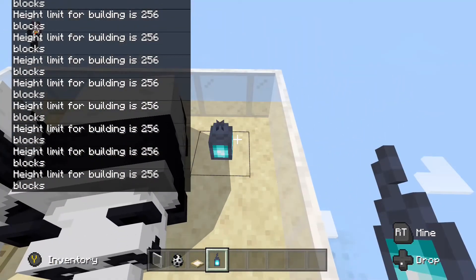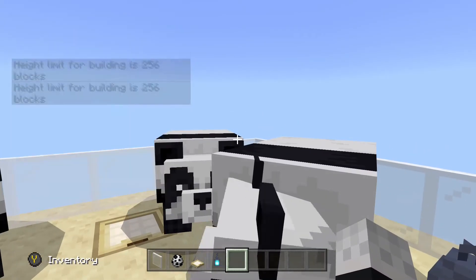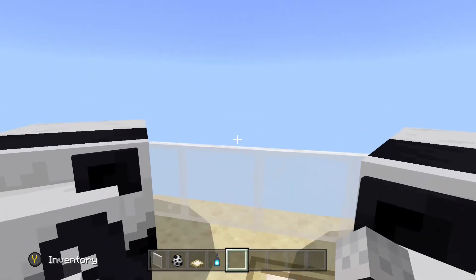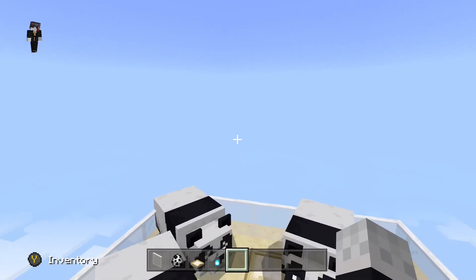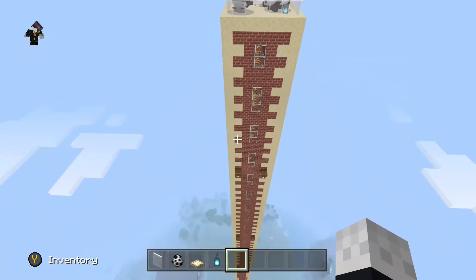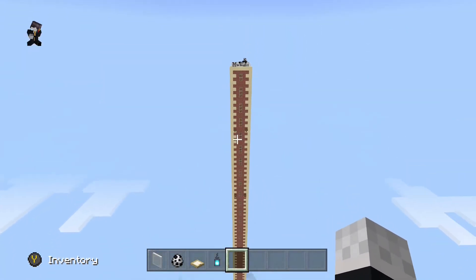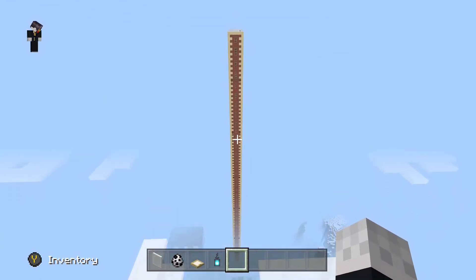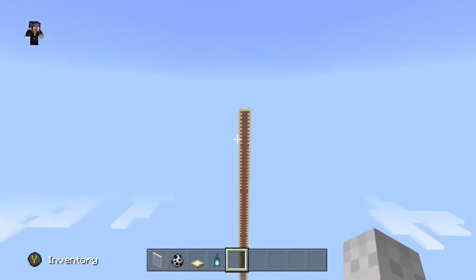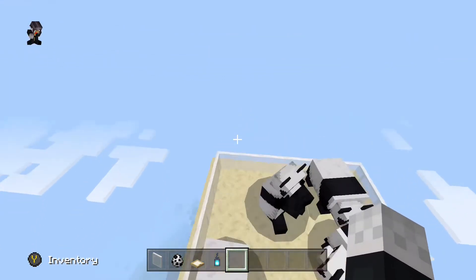I'm just going to look at the pandas — they are so amazing. I love pandas so much, they're so cute. So here is the finished tower. It didn't take that long but it's so cool — it has so much design in it. That's why I like it, because it's not just a solid block of colour.